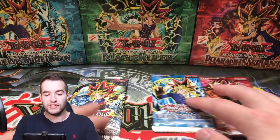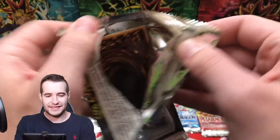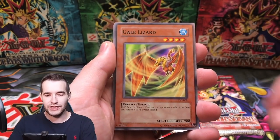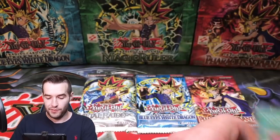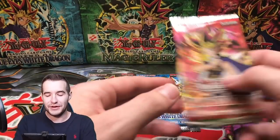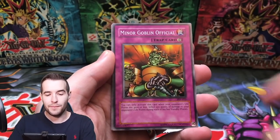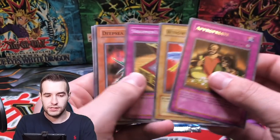Let's go with Invasion of Chaos — we'll save the last three packs for the end. Can we pull it? The legendary Envoy of the Beginning — Chaos Sorcerer, Dee Dee Borderline, Gale Lizard, Smashing Ground, Fuma Shuriken, and Hyper Hammerhead. The dream lives on — maybe one day we'll pull it. Pharaoh's Servant — Buster Blader is still the dream. We've got the Grotto, Minor Goblin Official, Oni Tank T-34, Cold Wave, and Appropriate.